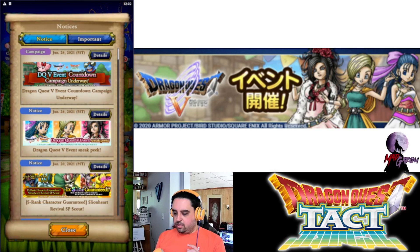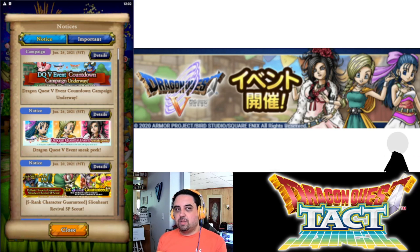We've got news and a report today. Stay tuned — we're going to talk about Dragon Quest 5 and some very interesting events that will be coming up, along with a potential to choose which S-unit you would like to have. Stay tuned.